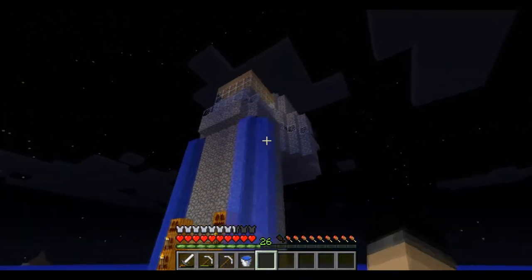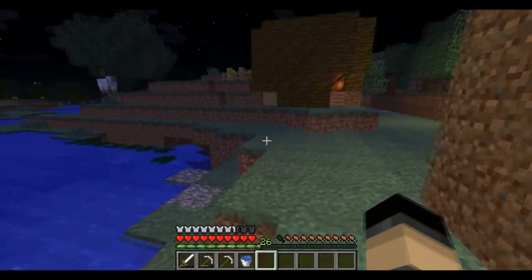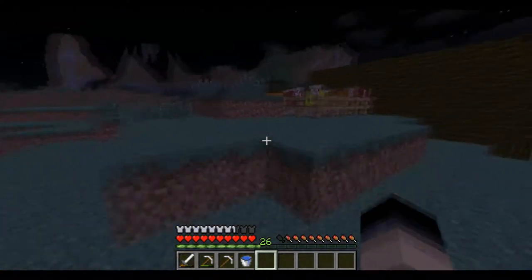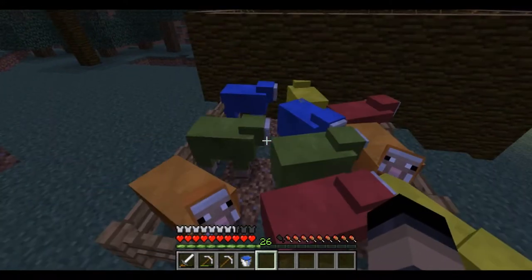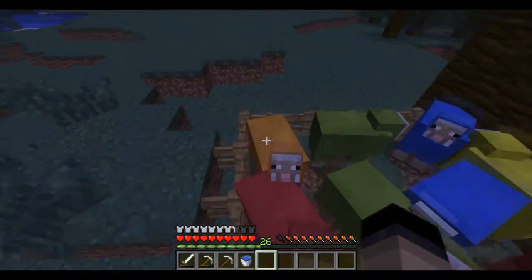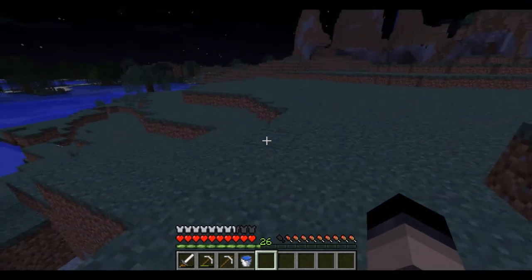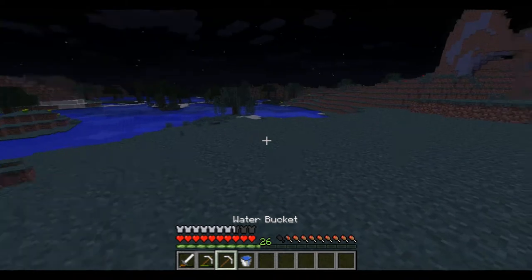Look at that awesome house. My different colored sheep - another sheep. There's so many sheep around here. Look at all these: orange sheep, blue sheep, green sheep, red sheep, yellow sheep. Need to get some light blue sheep too. Also, I might want to get some clay later.